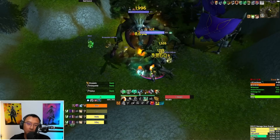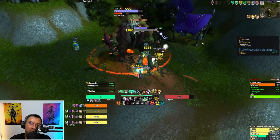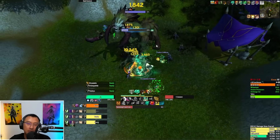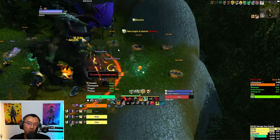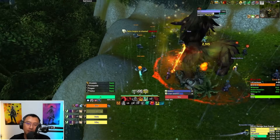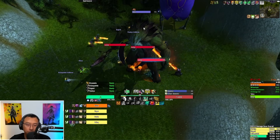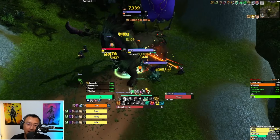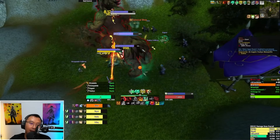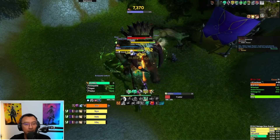Tank the Ancient near the boss so you can cleave it down — it also does Lumbering Swipe, a frontal, so don't stand with the tank. The Ancient dies quickly to cleave damage. Then the boss does Genesis — same as Warlords of Draenor and similar to Brackenhide in Season 2: run over the lashes on the ground and step on them while the boss channels. Any lashes you fail to step on become active and cast Lasher Venom, which hurts, so don't let too many spawn.